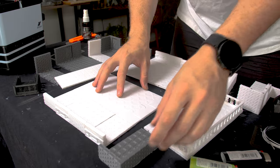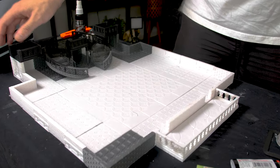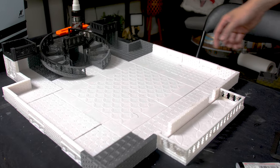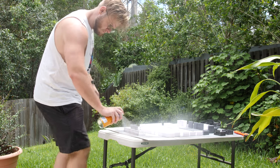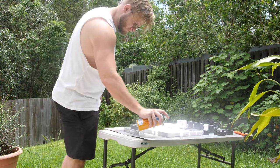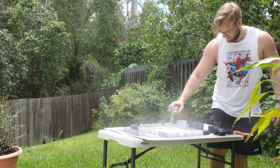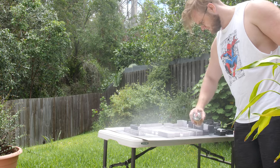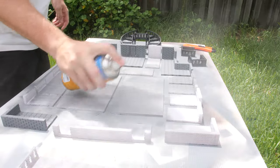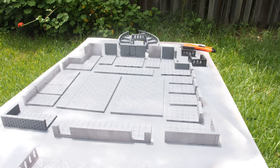Now let's throw everything together to make sure we have all of our parts and that they sit nicely in place. And there we have a build ready to paint. So I'm going to grab out some grey primer and start blasting the entire model, making sure to get into all the nooks and crannies by trying to hit it lightly enough not to fill in any of our details. And then we wait for that to dry.